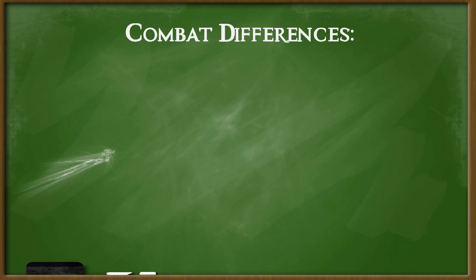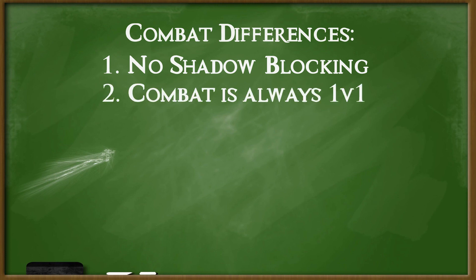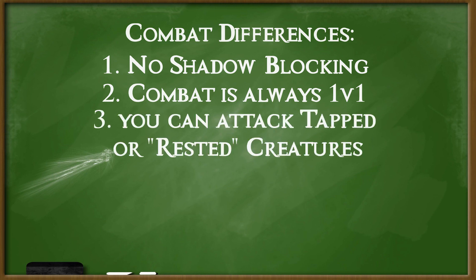Rulers bring an absolutely unique deck building and playline experience that takes the idea of commander to a whole new level and creates opportunities for some truly unique and engaging 1v1 experiences. The other most game-changing difference between the games is combat. Unlike Magic, combat in Force of Will is more dynamic and fluid. Force of Will has no shadow blocking, so if a blocker dies, the damage goes through, and combat is always one versus one for creatures — or in Force of Will they're called resonators. You can not only attack your opponent, but also any resonator or J-Ruler that's rested, which adds a layer to board control unheard of in Magic.